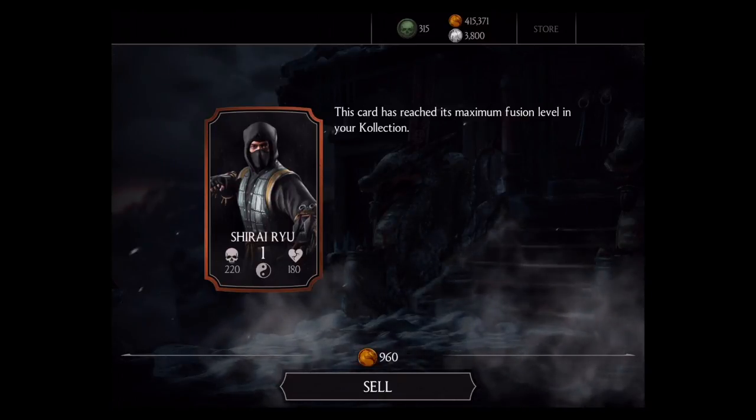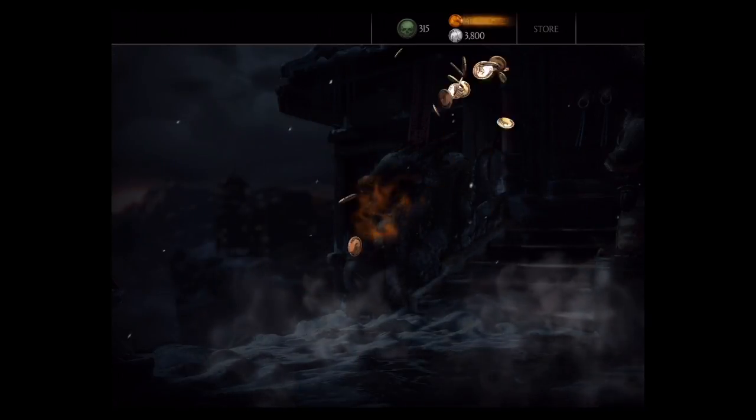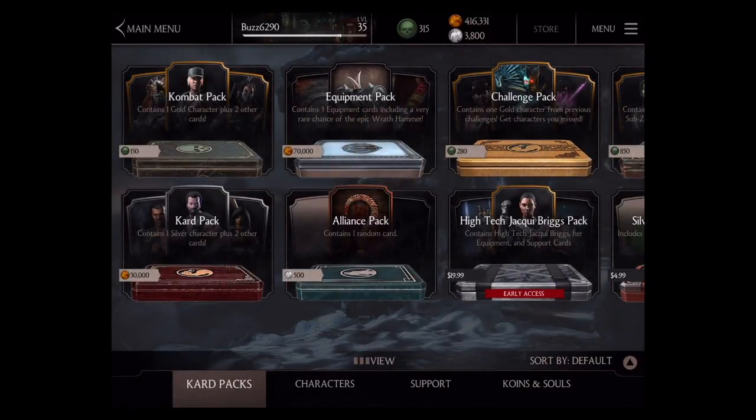Busting it open — and this card has reached maximum fusion level. Remember how I mentioned earlier that I already have maximum fusion on Shirai Ryu? Well, have 960 gold coins for taking that dupe. Thanks a lot — that was a waste.